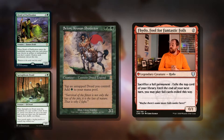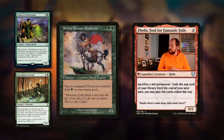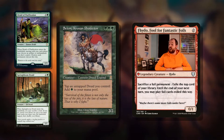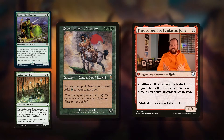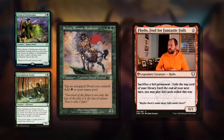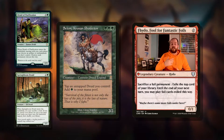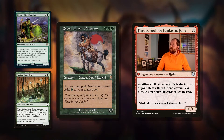Seton, Krosan Protector is one of the better ones. It's triple green for a 2/2. Tap an untapped druid you control: add green to your mana pool. So it turns absolutely every one of your druids into a mana dork. The cool thing about this ability is it works exactly like Azami's ability — it's this creature that's doing the tapping, so it gets around summoning sickness.